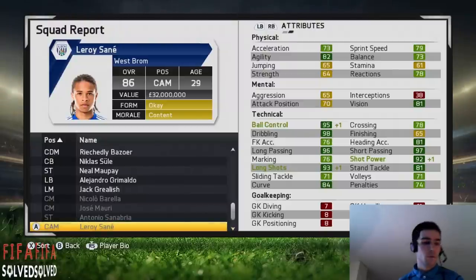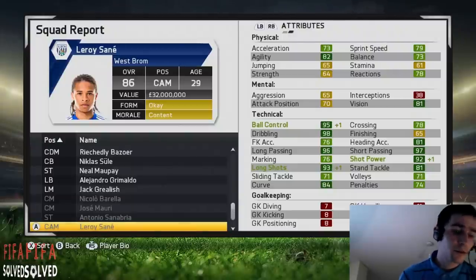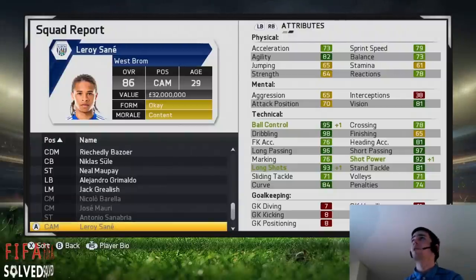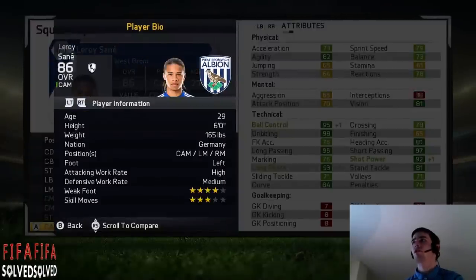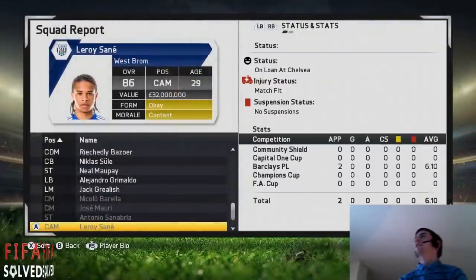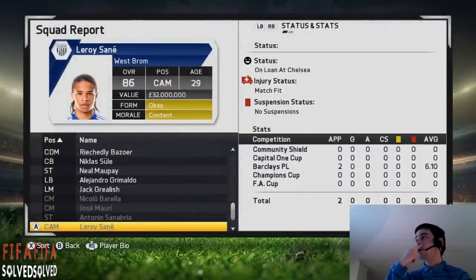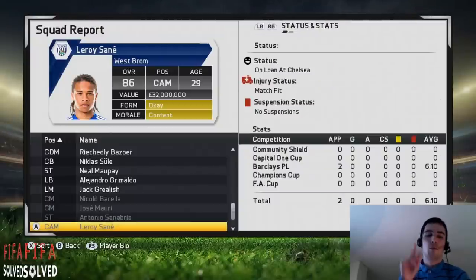Leroy Sane from Schalke in the Bundesliga — he started at 60 and went up to 86, that's plus 26 times. He only acquired distant shooter as a specialty. He can play in a variety of positions: right mid, left mid, or CAM. He's got a high attacking work rate, four-star weak foot, and he's good. He's on loan at Chelsea at the moment — he's previously gone on loan at Arsenal and Real Madrid — that's how good he is.